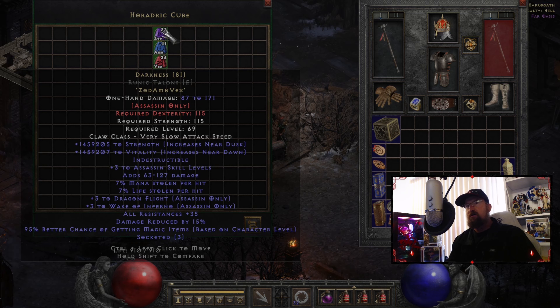It gives you 7% life stolen per hit, which I do like, especially on an Assassin, because you're gonna need that life. An Assassin character — it's not like the Barbarian where you really need that life leech because you're surrounded by enemies and they're just wailing on you. When it comes to the Assassin, I've never really had an issue with that, because I always level up as a Trapsin and then revert to the Mosaic Assassin, and at that point all you really have to do is survive for about 3 or 4 seconds and then it's all downhill. But it is good that it's on this, because if I'm not using a Mosaic Assassin, I would need that life stolen per hit.